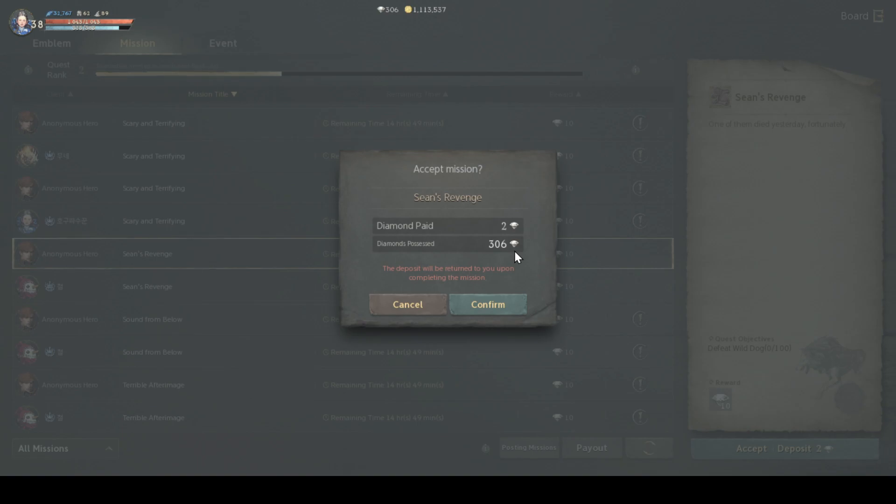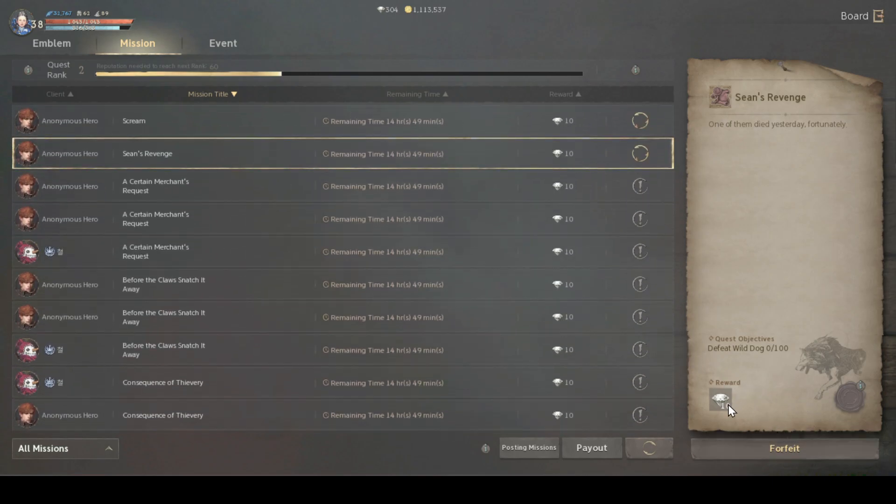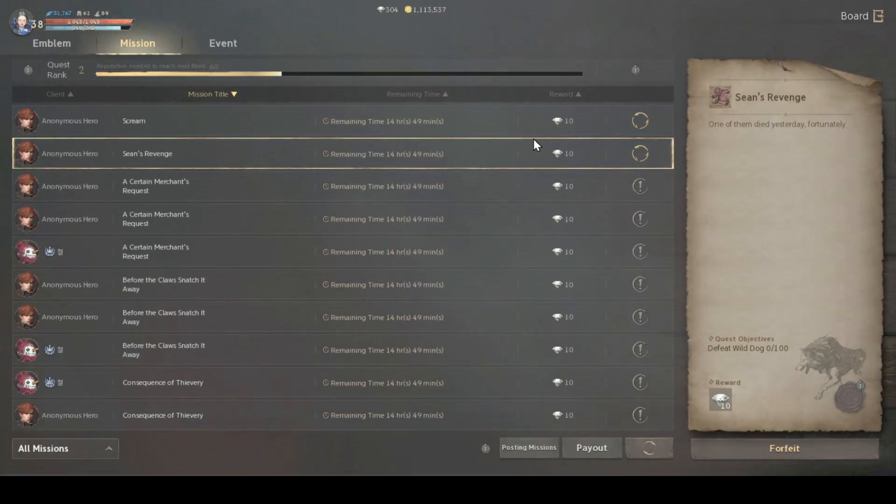You can actually go to the trade market and start selling your items, which I will be discussing in a little while. Pay the 2 diamonds and you will be able to accept that particular quest. If you forfeit an accepted emblem quest because you were not able to clear it, you will lose your 2 diamond deposit and your reputation will also decrease. So it is not recommended at all to decline or forfeit an already accepted mission. As your quest rank keeps improving, you will be able to accept more missions at a single time, so try to keep getting higher quest ranks so that other players will not snatch missions away from you.